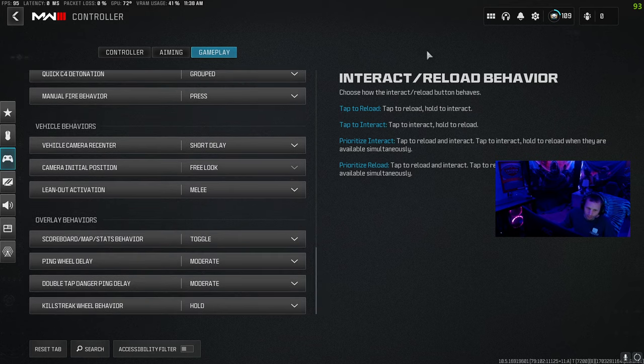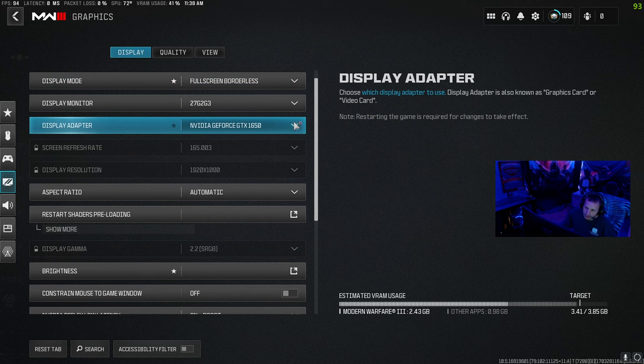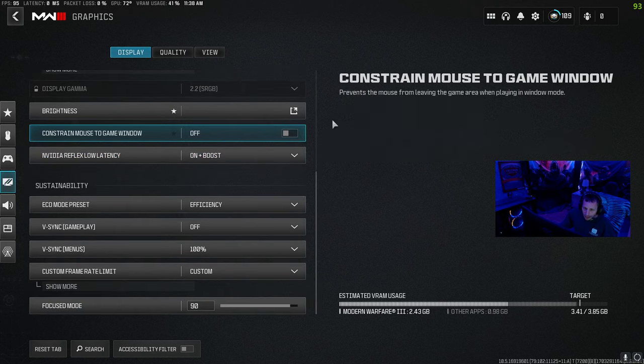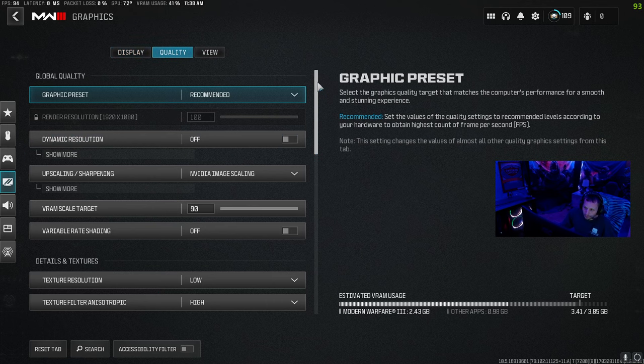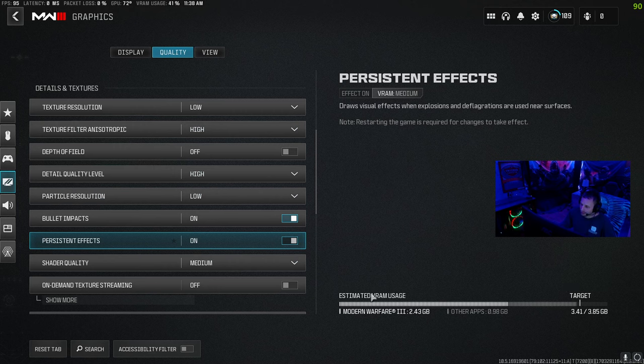Over here to graphics. I run full screen borderless just because I run two monitors so I can move my mouse between them. GTX 1650, that's my PC — probably your PC too. The NVIDIA Reflex Low Latency, put that on plus boost. Over here to quality, down here to details and textures — what you're doing is you're changing your details and textures which affects your VRAM usage. The way this works is this is your target — you don't want to go past this, if you go past this then you're in the red and your game runs terrible. You're fighting between frames and graphics. What I did is I put my graphics down a little bit, which raised my frames a little bit, so I kind of find a happy medium.